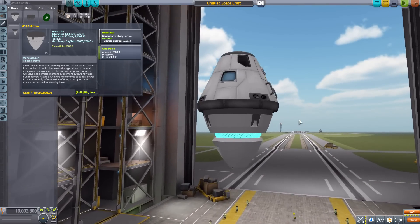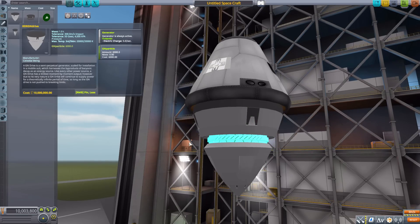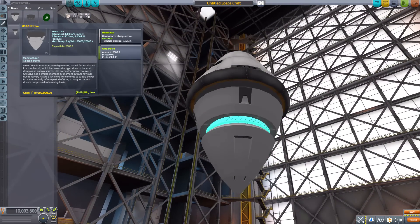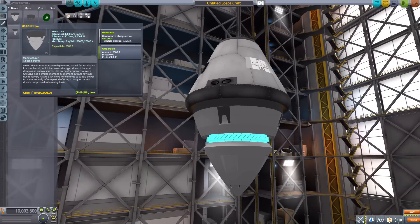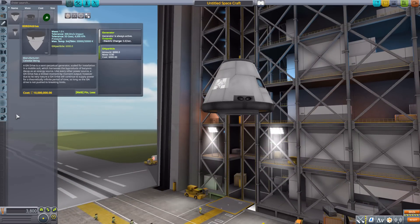If we pop it onto our command pod, you can see it's a pretty cool looking drive. When you're in flight and using the engine, there's a really cool particle effect that comes out of this blue band right here. It's a little bit smaller than the Mark 1-2 command pod, which is a little awkward size-wise, but all in all a very cool, well-made, and super powerful engine.